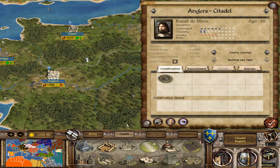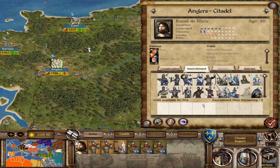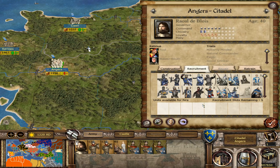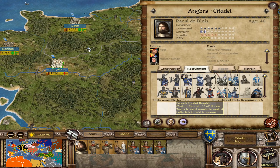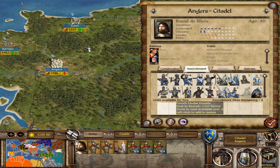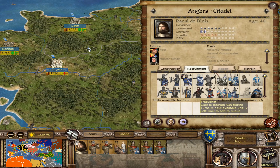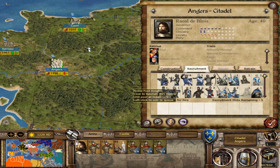Where the real change has happened with Stainless Steel 6.4 is not just the number of settlements or factions, but the type of units and the detail on those units. This is a complete overhaul of the French roster, and most factions do have a complete overhaul. You will see some units that are pretty much the same — like the French feudal knights with maybe slightly modified stats — and things like the Mangonel and Trebuchet are all the same. But most other units, for every faction, are different.